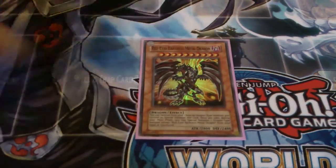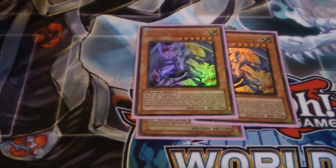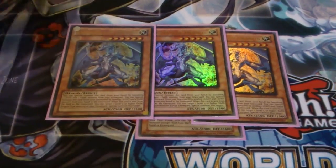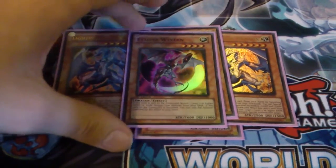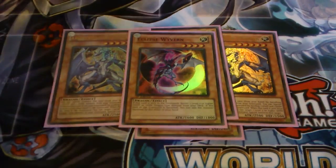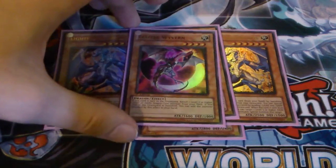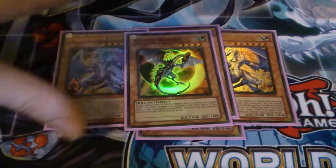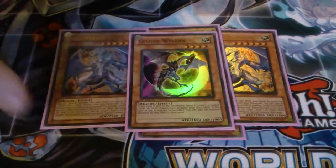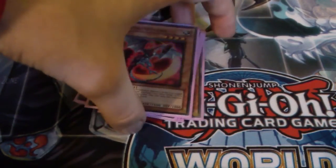Play one Red MD, triple Light Pulsar, and one Eclipse. I don't run Dark Armed just because with this deck you just want to get everything into the grave as soon as possible — you don't want to keep it hovering around three. That's my justification for only running one Eclipse Wyvern as well. So it's a standard five dragons.